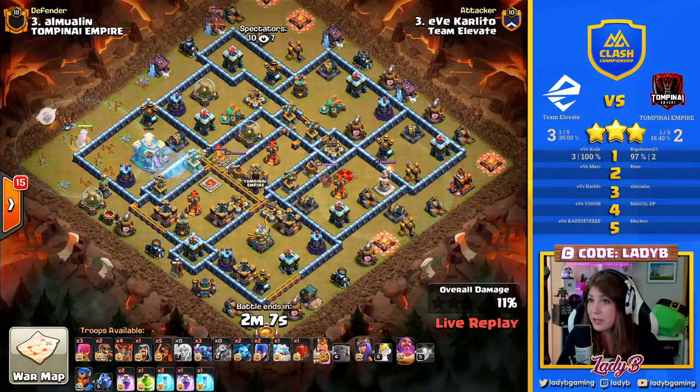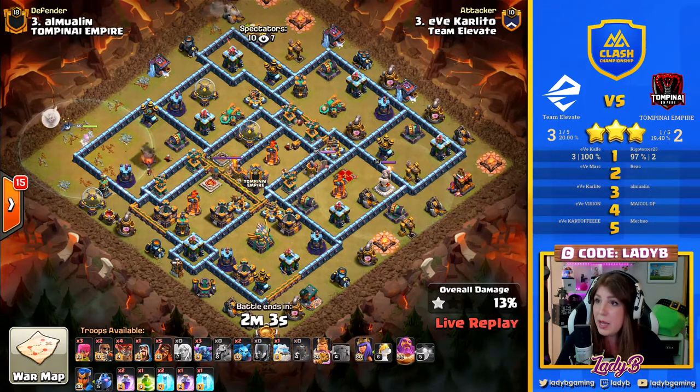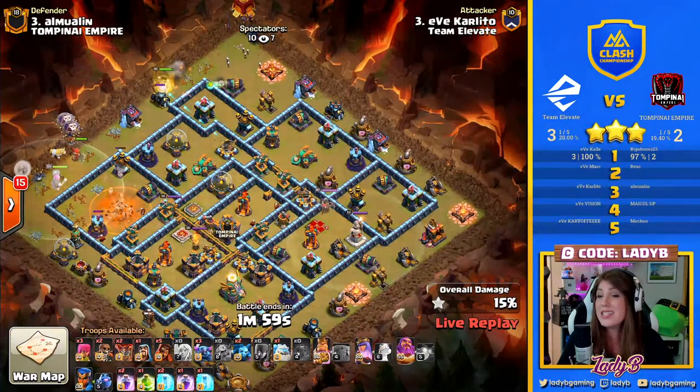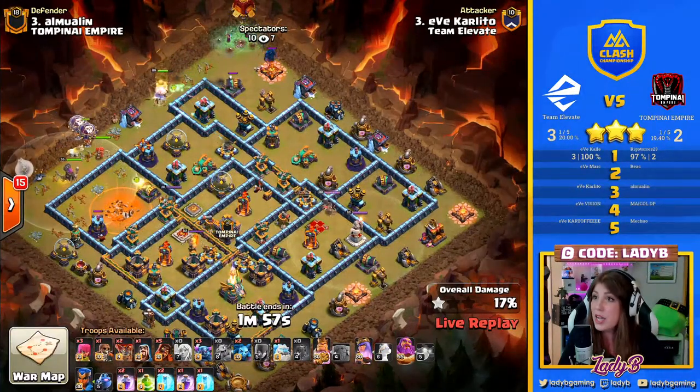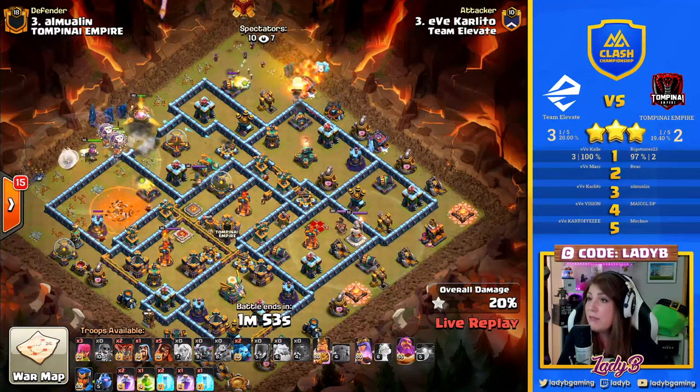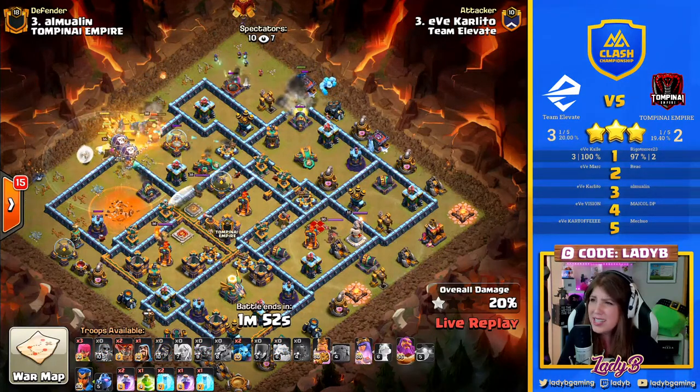It also keeps those healers kind of raged up, keeping that Warden alive, but it also helps speed him up, which is huge — we need to get this force moving along. So that's exactly what he does. Siege Barracks down, King cutting across. So we're not going to have the benefit of him moving along the outside edge, not necessarily a terrible thing.